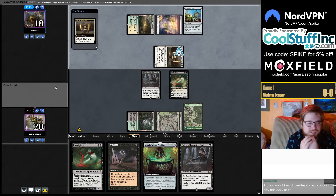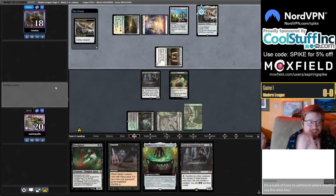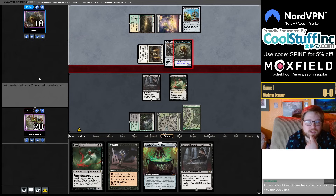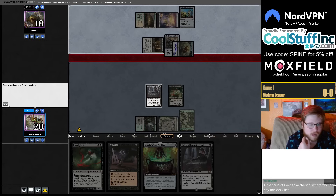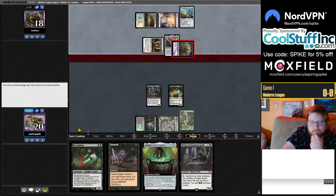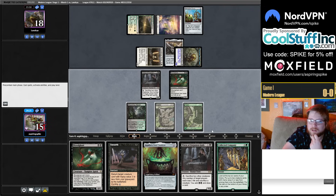On a scale of Coco to Aether Vial, I'd say this deck leans toward the Coco side. Our non-creature spells are Unearth and Cauldron, so we don't really have room for Vial. I could also sack things out at a later date.